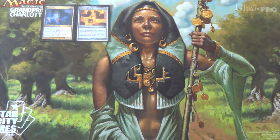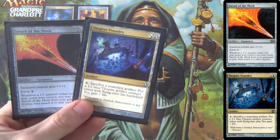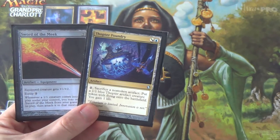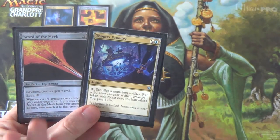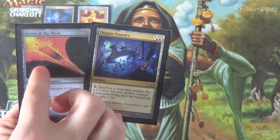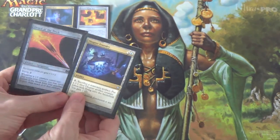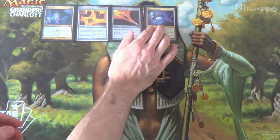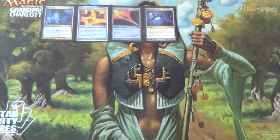That's one win condition in the deck. The next is, because this is a blue-black artifact deck, Sword of the Meek and Thopter Foundry. We have more Thopter Foundrys than Swords — three Sword, four Thopter — because Sword of the Meek needs Thopter Foundry, but Thopter Foundry doesn't need Sword of the Meek. It can still be a good card in a Tezzerator deck even without the Sword, since you can sacrifice the Foundry itself or any of the myriad artifacts we have.